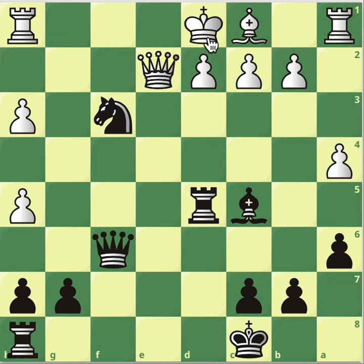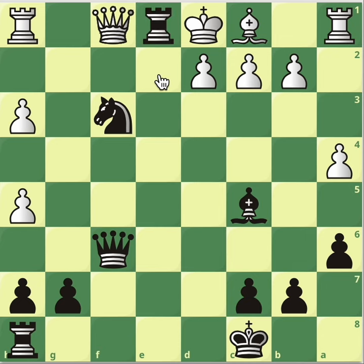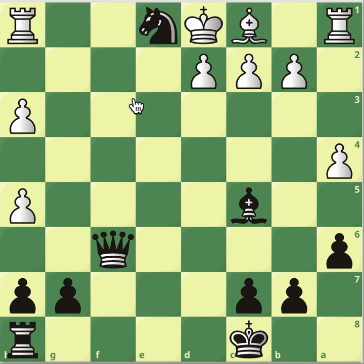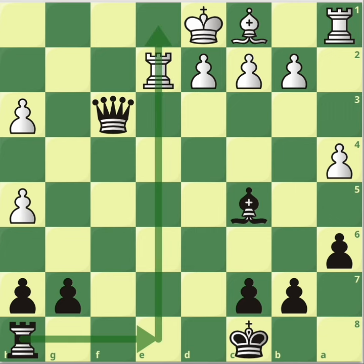In this position, what about g4? No, because take, take, then white can take back with the bishop and we lose the advantage. Rook takes d5 is the best move — we're up a piece unless our opponent decides to take our bishop, and then we are up again. Knight takes f3 check, the king has to move. How to capitalize here? Rook to e5. The queen will have to move. If queen to e1, you're obviously winning with rook check. The only move is to take back with the queen, and then you take. The king shouldn't really take back because you've got the queen infiltrating. If rook takes, you've got check, and the only way to block is with the rook but the rook is pinned.